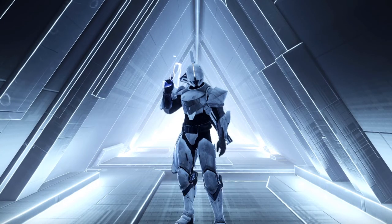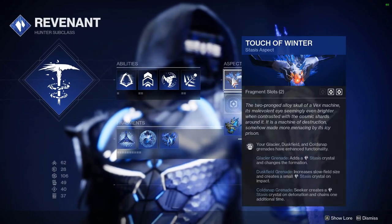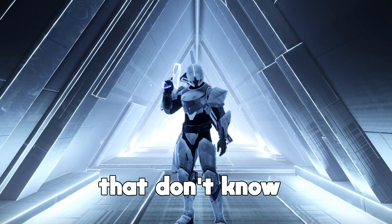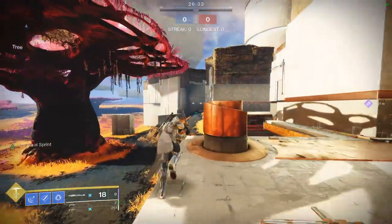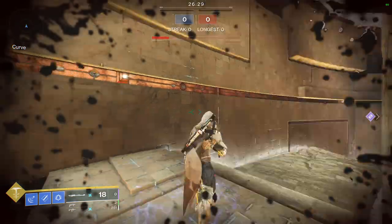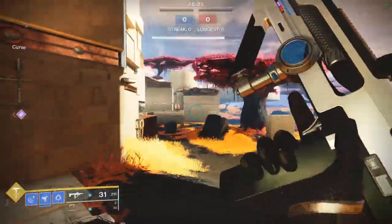Hunters are my personal favourite class for speedruns. If you can worldline skate, use Stasis with Shatterdive; otherwise use Top Tree Void for some more movement speed. To worldline skate: sprint around to get the worldline buff, then heavy attack off of a ledge and press Shatterdive and jump at the exact same time. The more perfectly you can time this, the faster and further you'll go. Other than that, just use Stompies and you should be good.